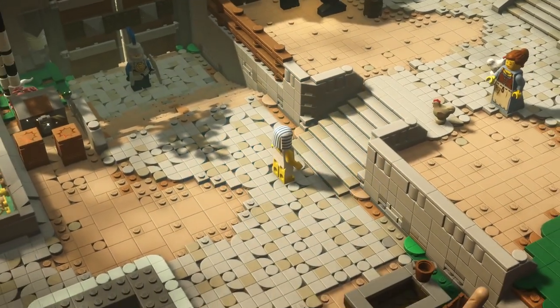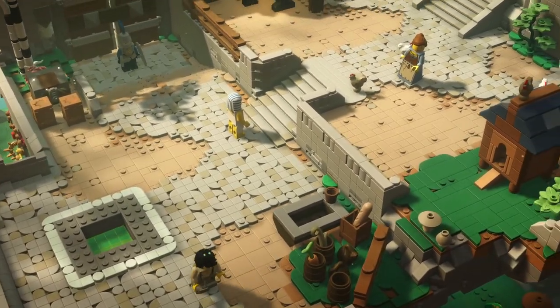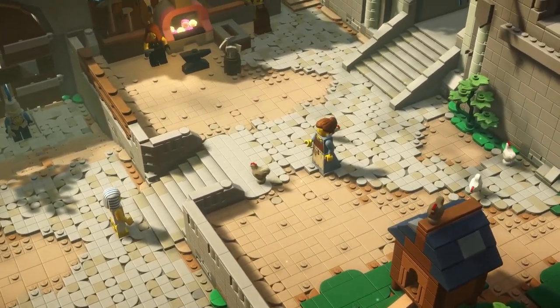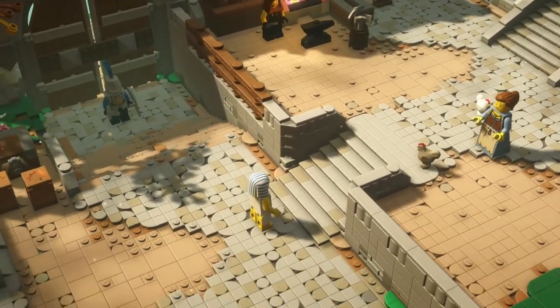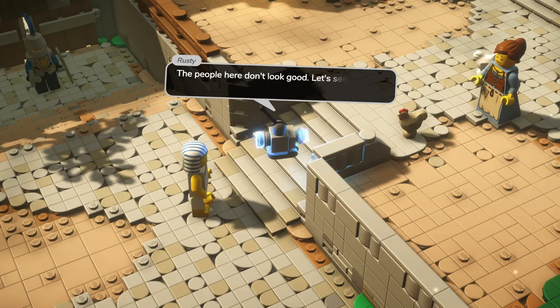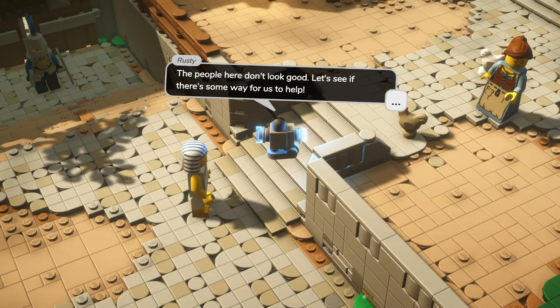We're in some kind of castle — definitely a castle. Lots of people seem to need our help. Let's see what we can do. Maybe I'll talk to the soldier down there first. The people here don't look good.